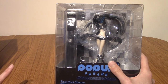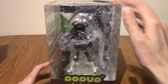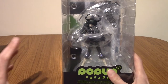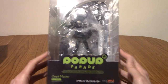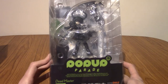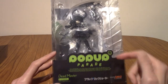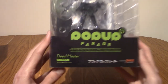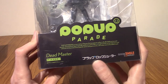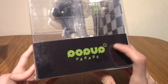Now let's take a look at the packaging of Dead Master. So this is a bit of a tall one, as you can see — a lot taller than Black Rock Shooter's box but not as wide, which is strange. Once again the packaging is great with the colour coding. Black and green is of course Dead Master's outfit theme. There we have Dead Master again — 'Black Rock Shooter.' We've got Good Smile on one side and Pop-Up on the other.